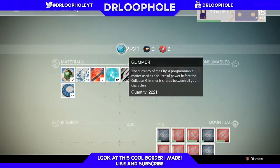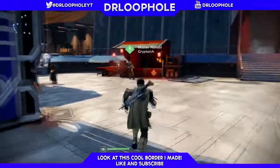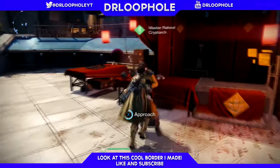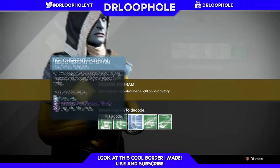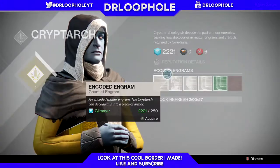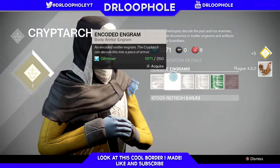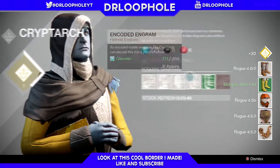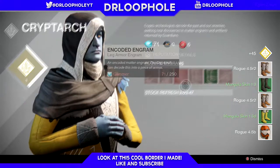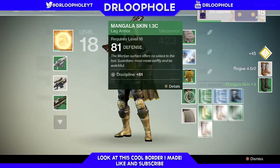I have this much glimmer — we're gonna spend some to actually buy stuff from him. This is my second account and I'm already level 18. I have all of these and more. I want to get my Cryptarch rank up before we start. Let's buy — okay, there. I just spent all my money on that.